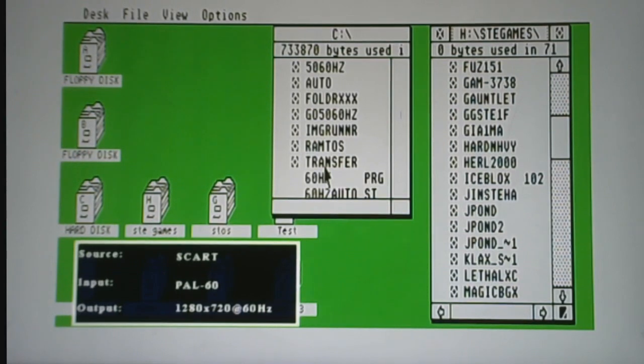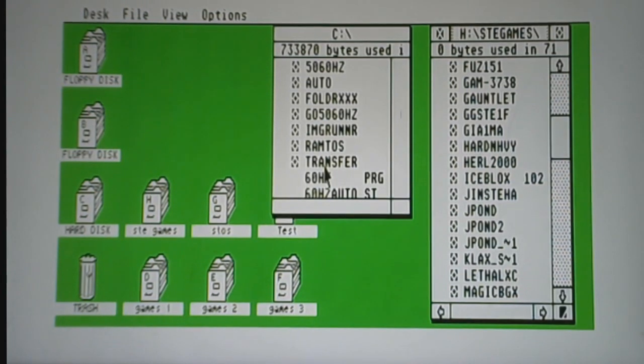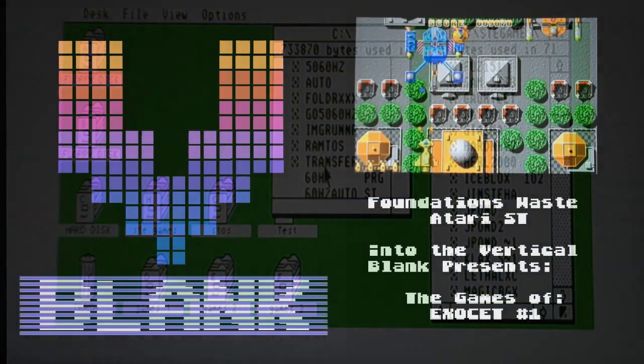I'm begging you — if you see this video and you want to play a great game, try out Foundations of Waste on the Atari ST. If you're an Atari ST fan, play Foundations of Waste on the Atari ST, and go to Atari Mania and give it a good review.